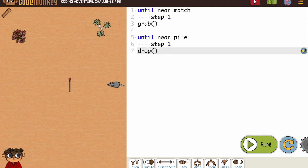When we want to try to get near something, like our go-to function, we've used turn to and step distance to. Because our first until loops were going straight, we didn't need to worry about turn to. But the pile is not straight ahead.